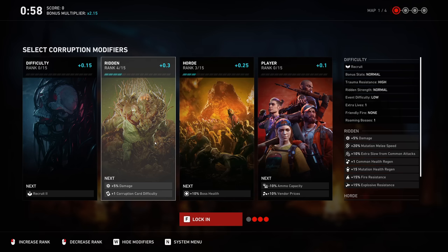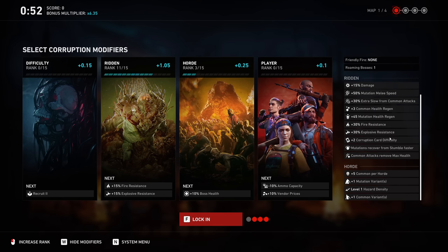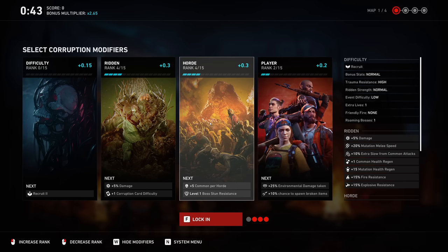If you get a little ambitious and then have second thoughts, you can right-click and bring it back down to an area you feel more comfortable with. You can mix and match this difficulty however you want to play — make it as easy or as difficult as you like.